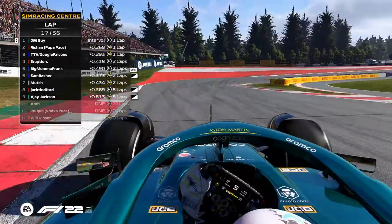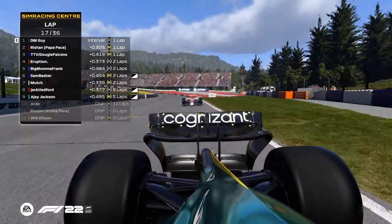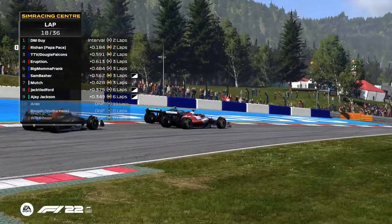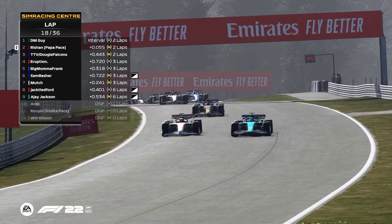Jack dictates the pace for the safety car restart. Let's see how he restarts it — he's going to get on that loud pedal any second. Yes! Has he done it? Yes! Is the traction going to be enough? Yes! And Rishan is looking dangerously quick, sending it down the inside. DM Guy leaves some space — who's going to have the better acceleration?